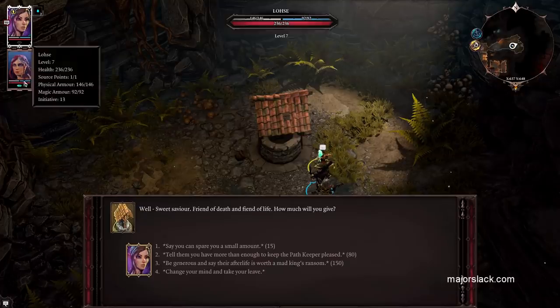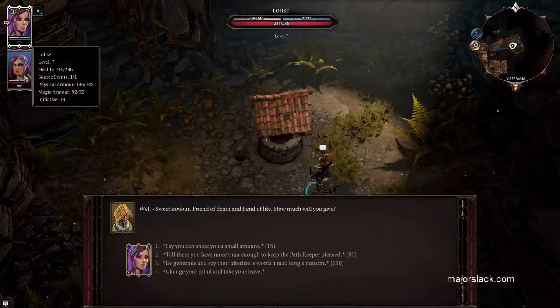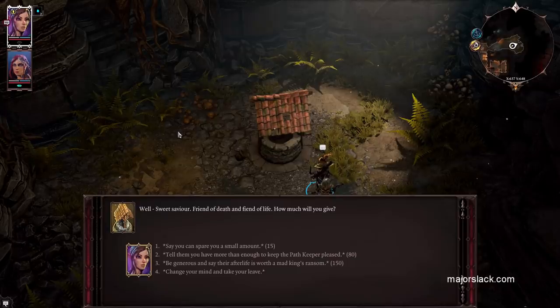You can do it once with each character, and then you can put on Fane's Shapeshifter Mask and change into other races and do it once for each of those races. So essentially you can do it five times for every party member you have. I've got two members in my party so I can do it 10 times. If you've got more party members you can do it up to a whopping 20 times.